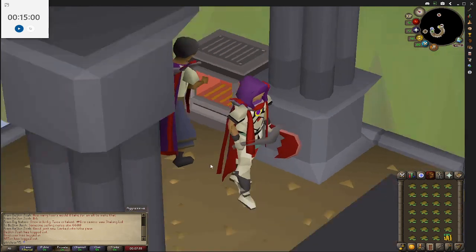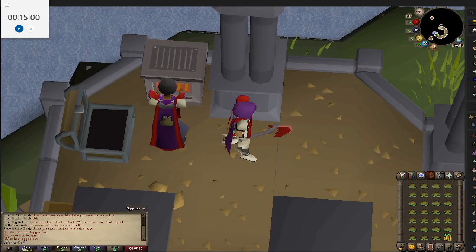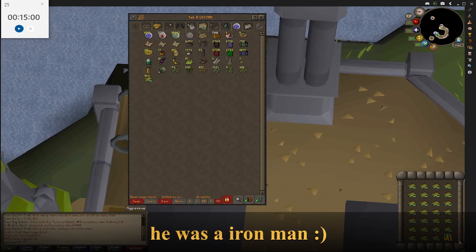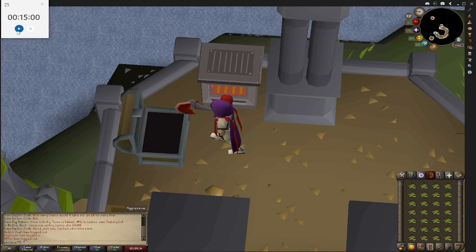As you can see there's another guy here with 99 cooking — he's got 40 million XP in cooking so he's been here a while, so that's probably one of his alts. So yeah, I'm going to be doing this for 15 minutes and I'll see you when the 15 minutes is over and we'll times the profits by 4 to see how much we've made in an hour.